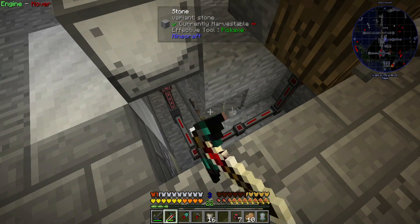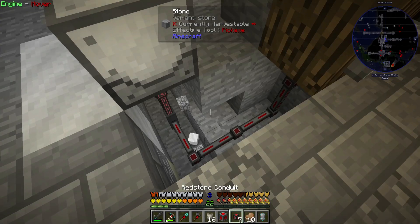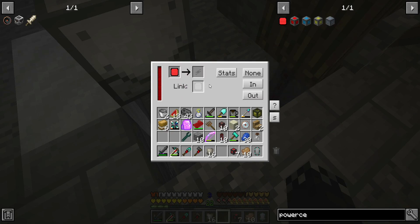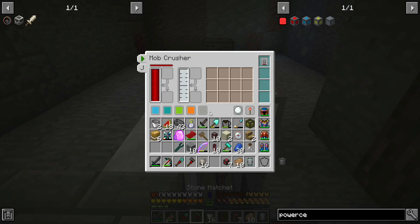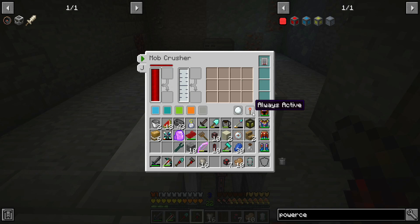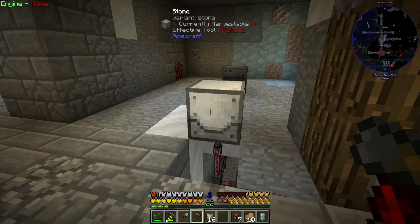So this will give us power. I can probably just put it in here somewhere — all sides out — so you should now have power. What I could probably do here is make this so it only works on active on redstone signal, so when this is on, things will work.